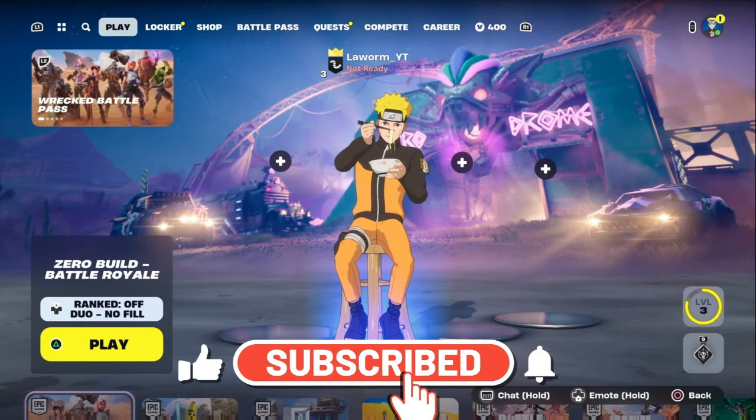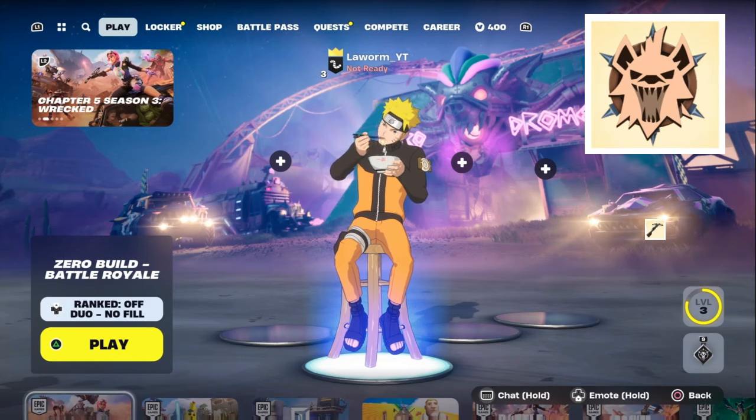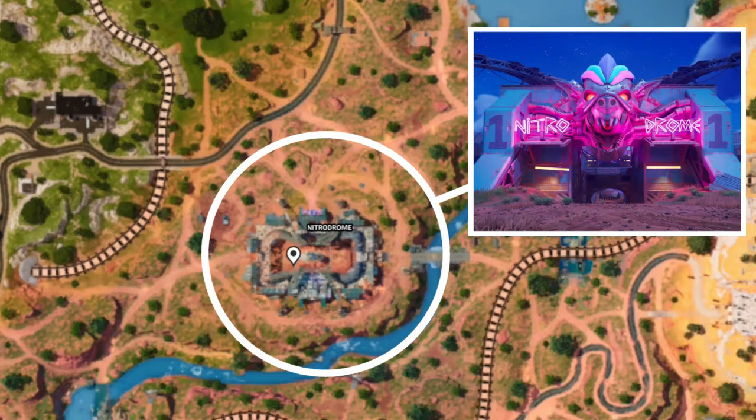Hey, it's Wem. Today I'm going to show you a quick guide on how to get the brand new mythic — the Ringmaster's Medallion and the Ringmaster's Crossbow. The first thing you need to do is head over to the Nitro Dome.